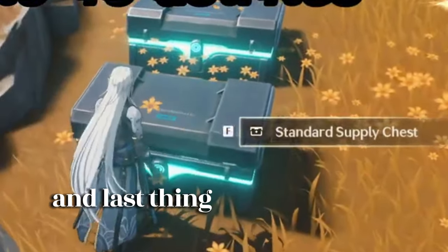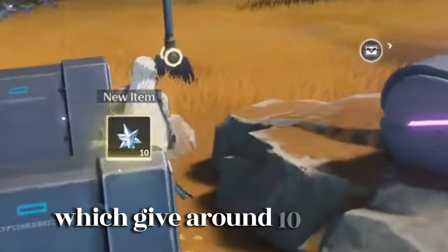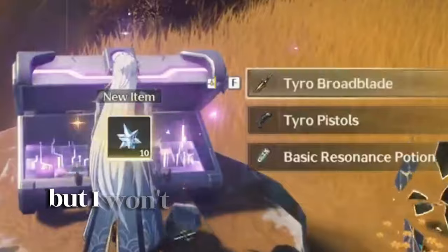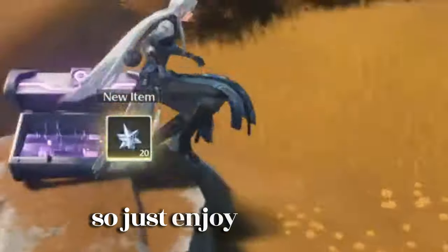The last type is the standard supply chest which gives around 10 asterites. There are more chest types out there but I won't spoil the surprise, so just enjoy exploring.